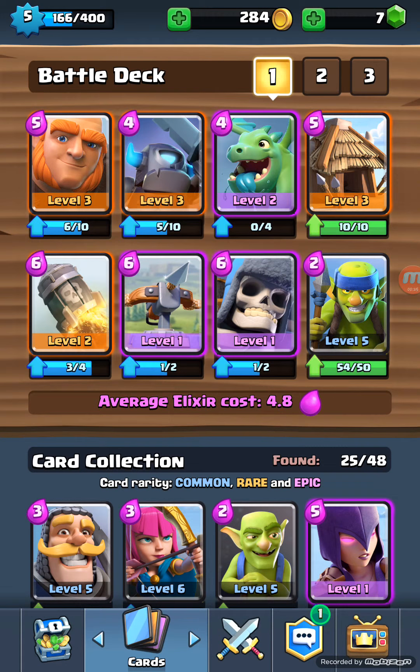I've got a level three Giant, level three PEKKA, level two Baby Dragon, level three Spear Goblin, level two Rocket, level one Exe, level one Giant Skeleton, and then level five Spear Goblin.